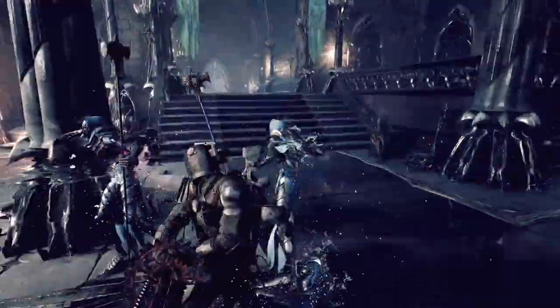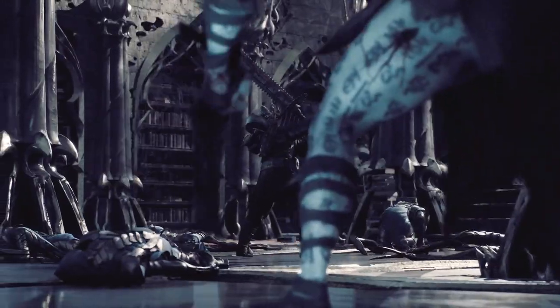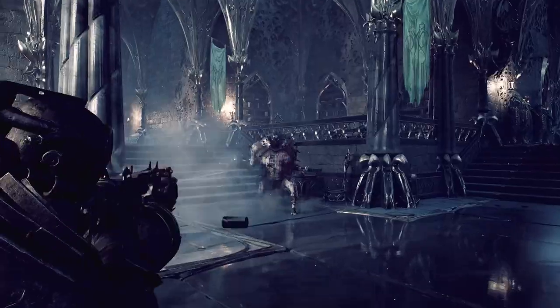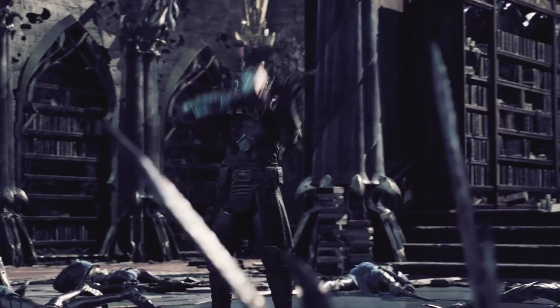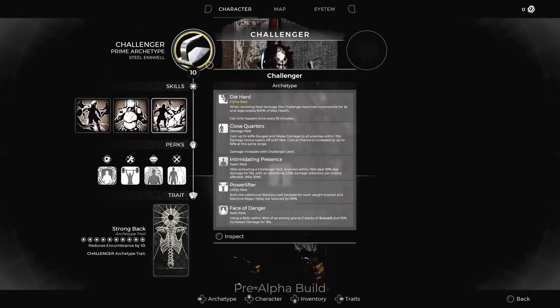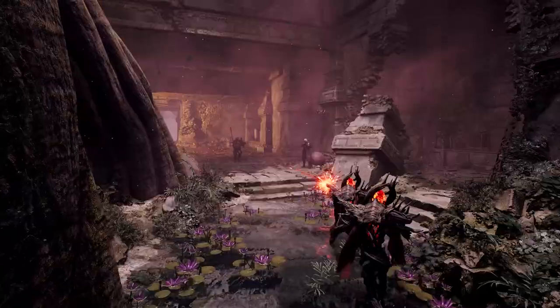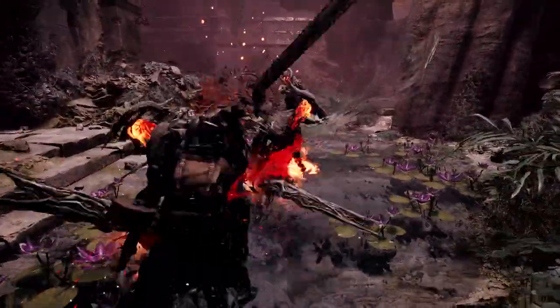The Challenger is the close-to-mid-range destroyer. They intimidate their enemies with their mere presence and administer brutal damage to anyone foolish enough to cross their path. Their perks are designed around dealing heavy damage, wearing heavy armor, and heavily reducing the damage of all nearby enemies.